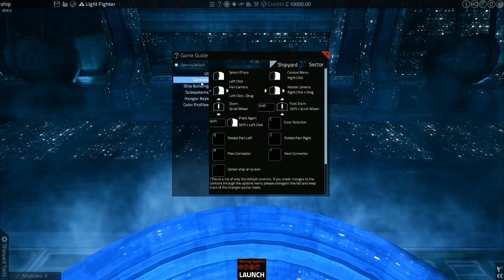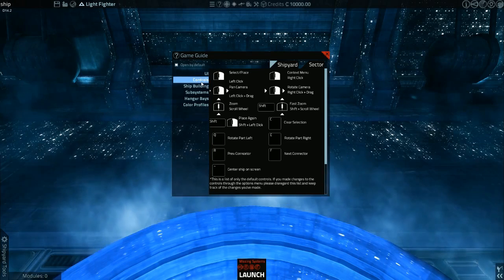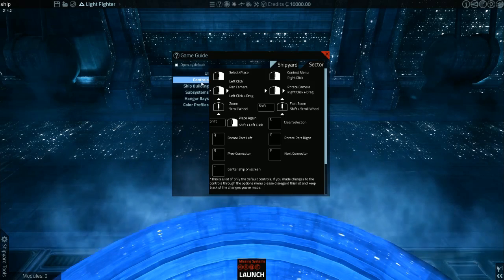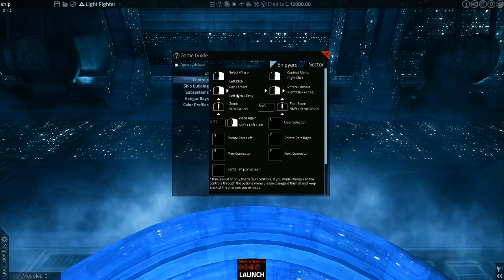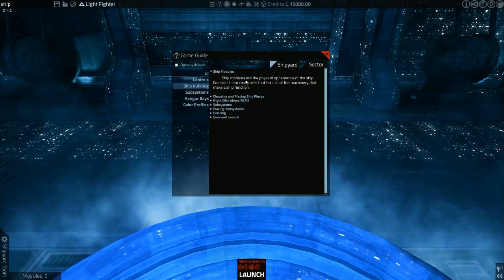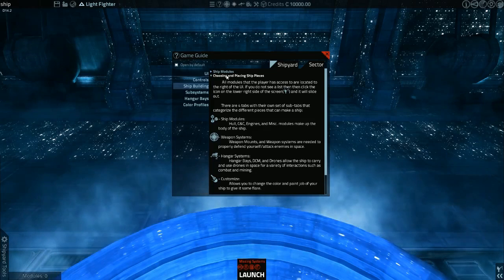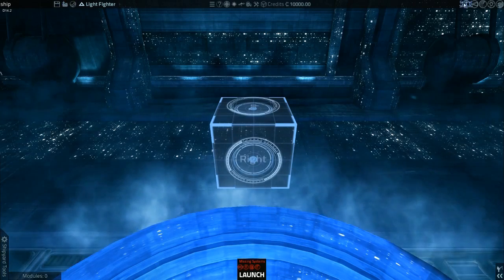Control set number two, unified controls — doing it all in one instance. Shift and roll wheel, roll wheel pan. Ship building modules, choosing modules. Ship weapons, hangar, customize. I don't know how to get the game guide, but I'm just going to try and find something because it's not telling me.